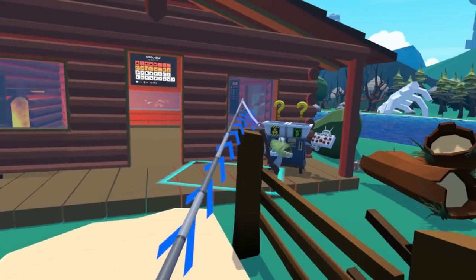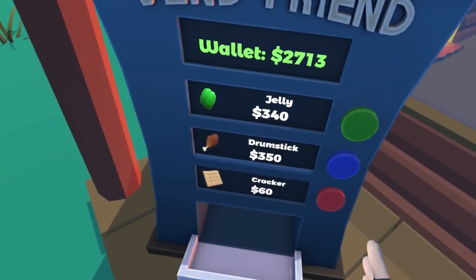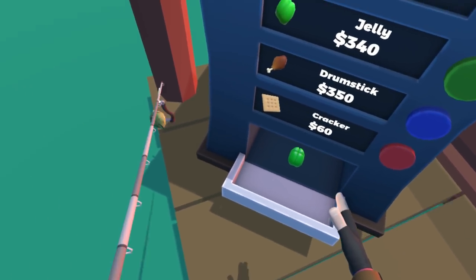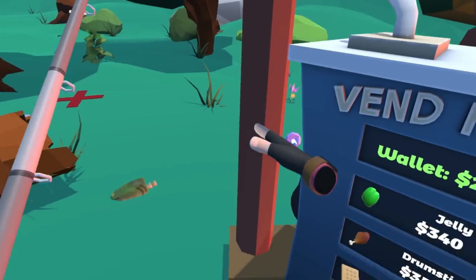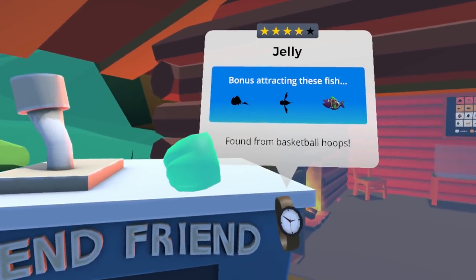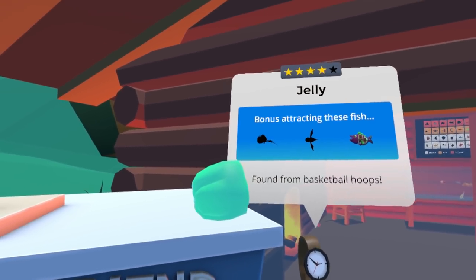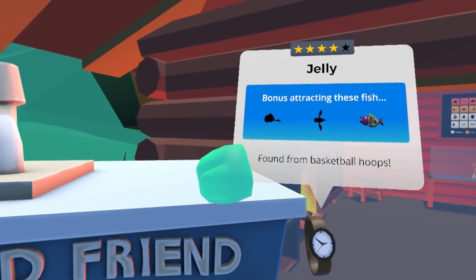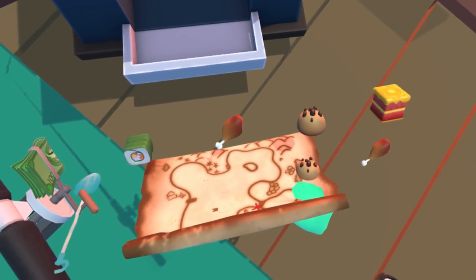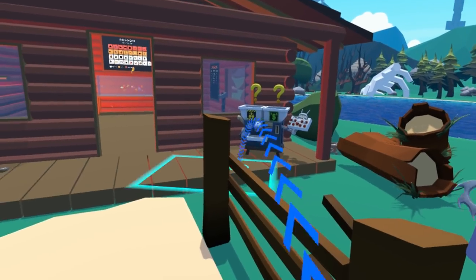Jelly. We got jelly — I've never seen the jelly before. I'm gonna pick it up. What grabs it? Found from basketball hoops. So it's really good at attracting a couple other things, but I don't know what those other things are. We're gonna put it in our thing if we have room.